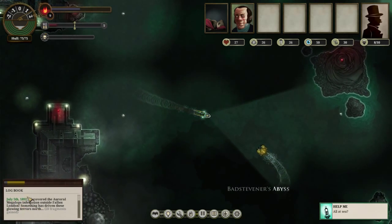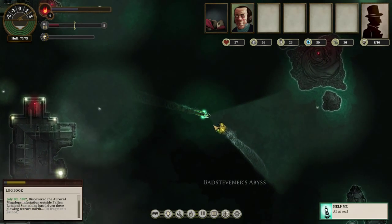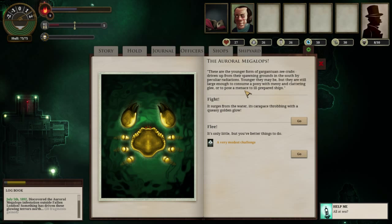As we venture out here into the Z, you'll see the logbook filling up and we may encounter creatures such as these. The auroral megalops - these are the younger form of gargantuan Z-crabs, driven up from the spawning grounds in the south by peculiar radiations. Younger they may be, but they are still large enough to consume a pony with messy and clattering glee. Menace to ill-prepared ships as well.